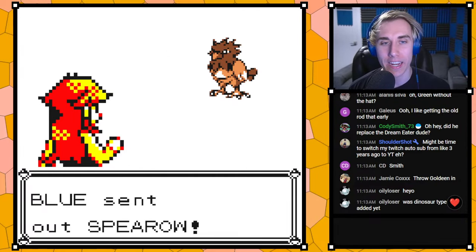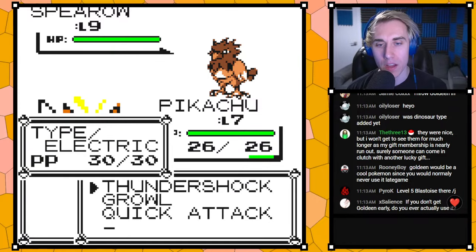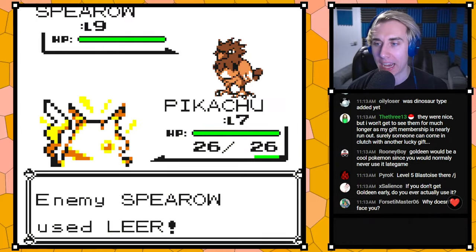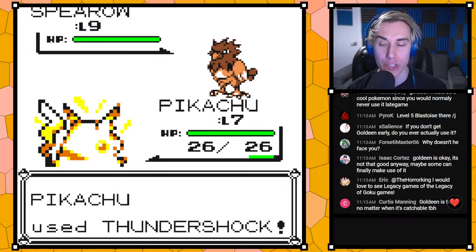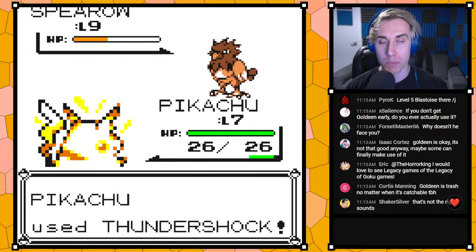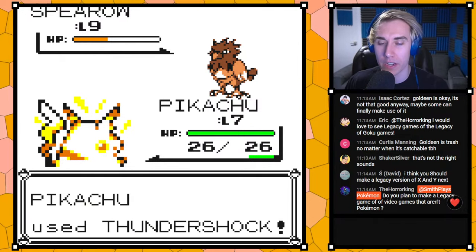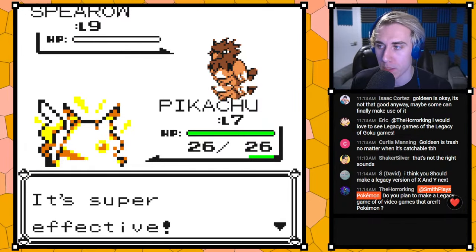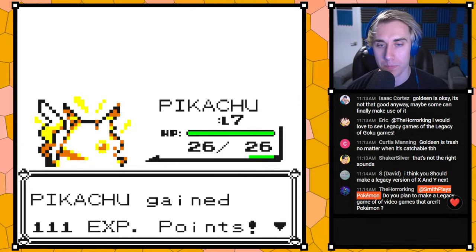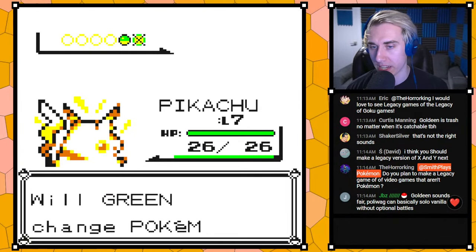For some odd reason we're not getting music against Blue. I think I know why — it's not breaking the game or anything, but we actually added different music to the Elite 4 because Lance gets gym leader music but the other E4 members don't, so we gave them all the same gym music. I think that must have affected something with music here.